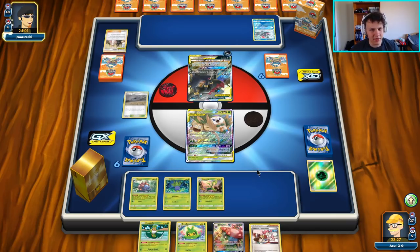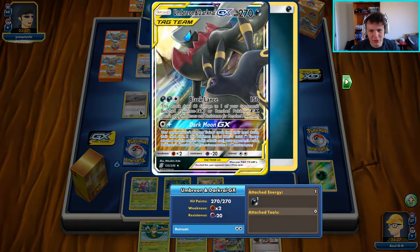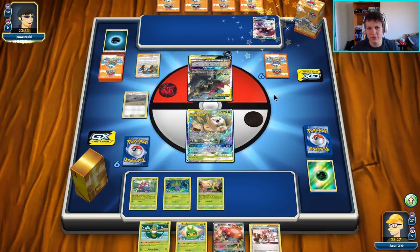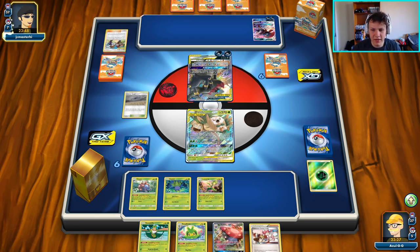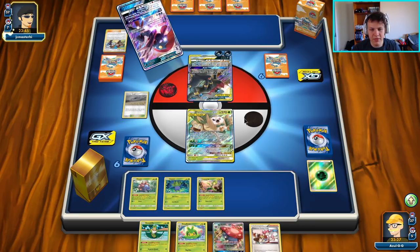This turn it doesn't look like they're going to be able to get off the attack. Unless they hit us with — yeah, there he is — Red and Blue. Going to be able to hit us for sure this turn now. 110 damage, and then we can heal 30 of it. We do need to start to find our Choice Helmet. One PCL is not going to be enough. We need our Choice Helmet and we need to start finding energy to attack with.